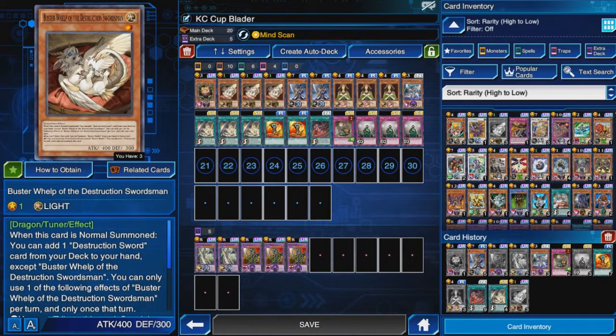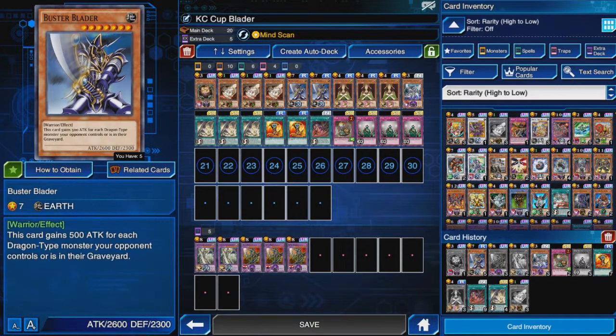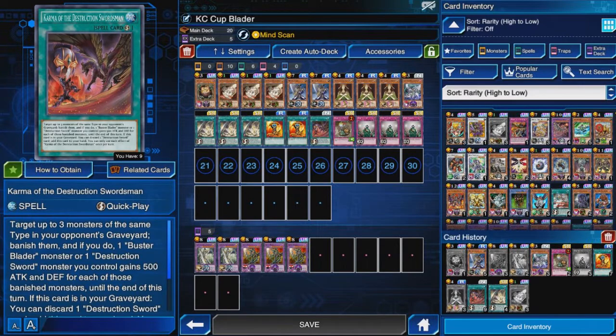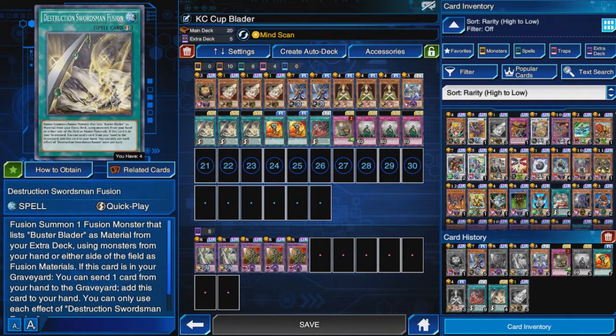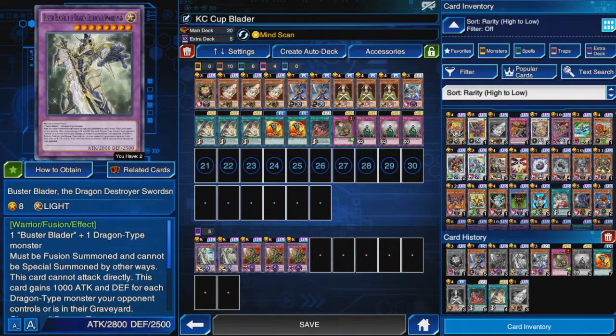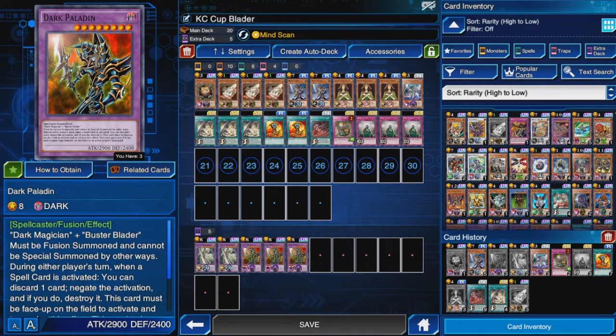In the early levels of the first stage, people can play whatever back row you can think of, and I don't want to be second-guessing myself. So let me play Mind Scan with Pegasus. The build has three Buster Whelps, two Buster Bladers, three Goddess with the Third Eye, one Sangan to search my monster lineup, one Wizard Buster Destruction Sword, and one Karma of the Destruction Swordsman as techs against Heroes. Three Destruction Swordsman Fusion, two Emblem of Dragon Destroyer, one Treacherous Trap Hole, and three DNA Surgery. In the extra deck, two Dragon Destroy Swordsmen and three Dark Paladin.